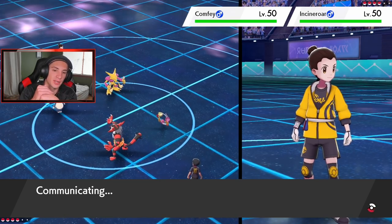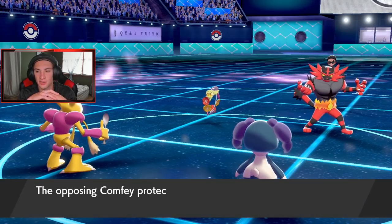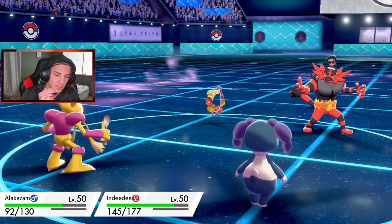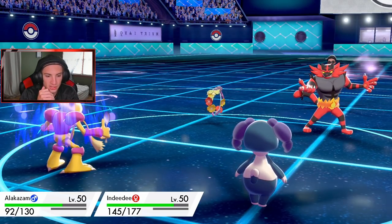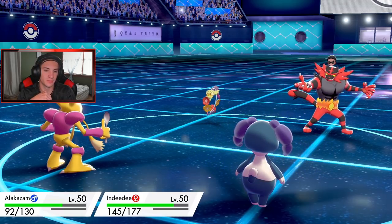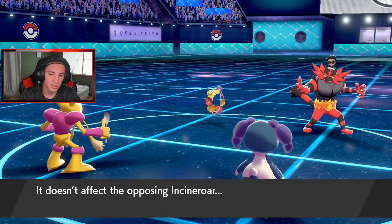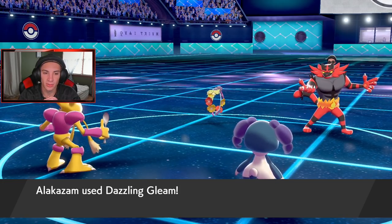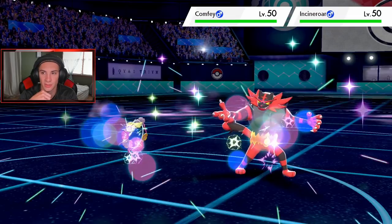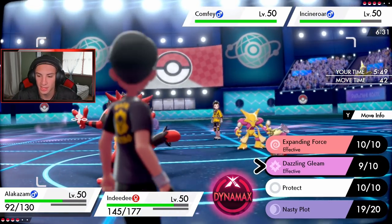Comfey protects - that's totally fine. We get off Dazzling Gleam but Incineroar Snarls and takes off my Focus Sash, so now we're only plus one. Expanding Force comes out but does nothing because it doesn't affect Incineroar. I don't want to go for Follow Me because if he just Snarls there's really no point. Plus one Dazzling Gleam does a little bit of damage on Incineroar. I think we just wait out this Trick Room and then potentially Dynamax Corviknight.